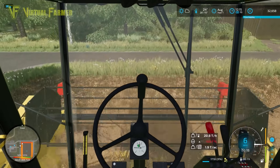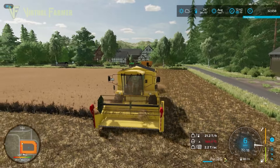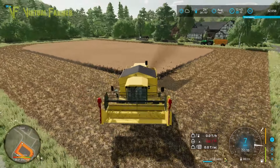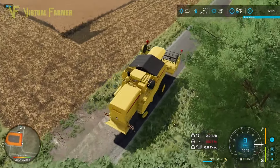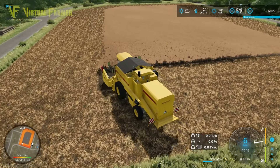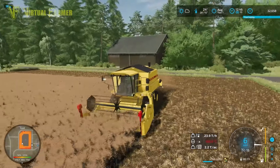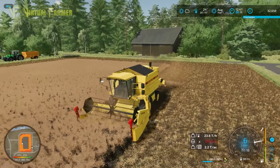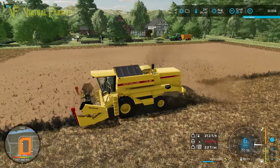We'll do four headlands in total — that gives the combine enough space to turn around. Cutting in three headlands, we're just verging on 50% full. It's going to be a fairly tough task to get a full tank even off this field. Doing one more headland because the turning circle means we can't turn quickly enough. There's the 50% mark — we might get a full trailer off both fields.